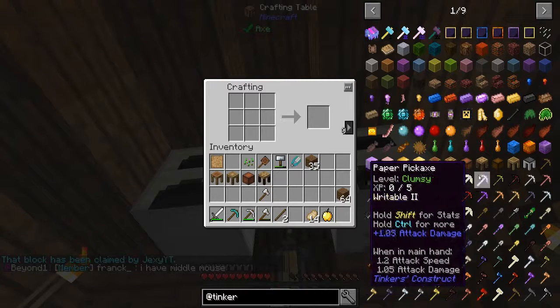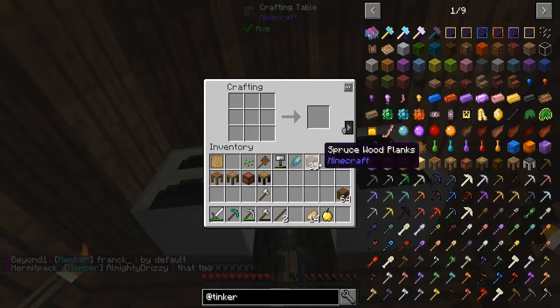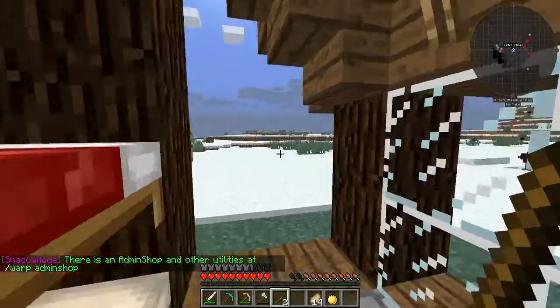Next we're going to need a tool station. Now this is pretty simple to make, but we're going to need another crafting table. So let's do this and build the tool station — there we go. Tool station. Let's switch this on, so we have all the Tinker's Construct wooden parts.